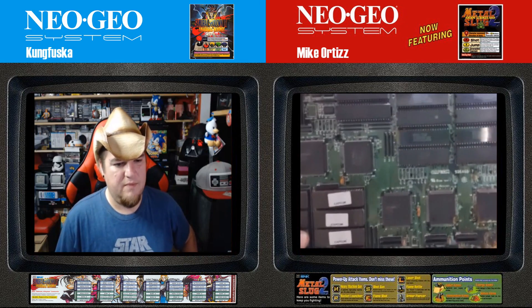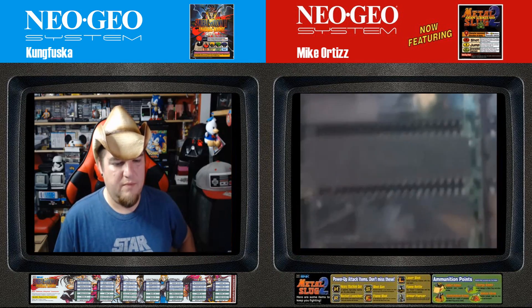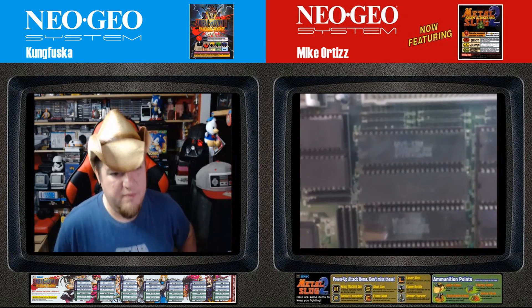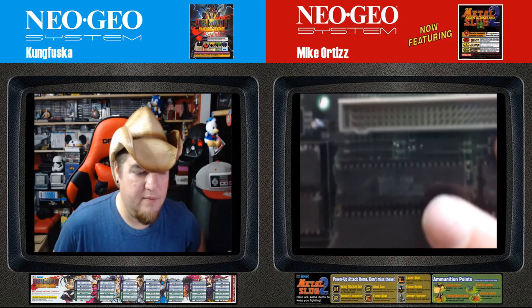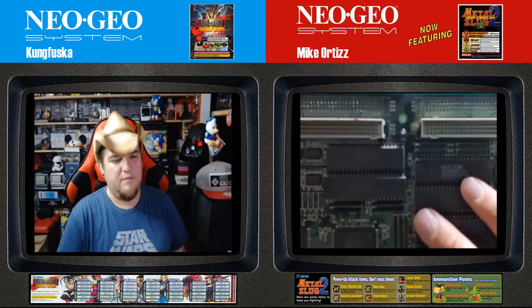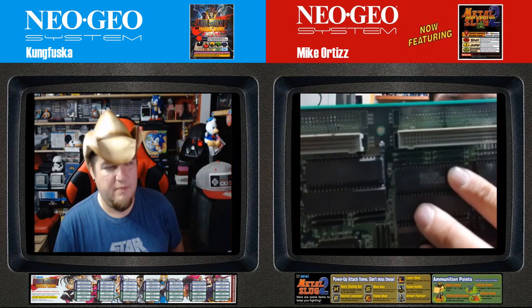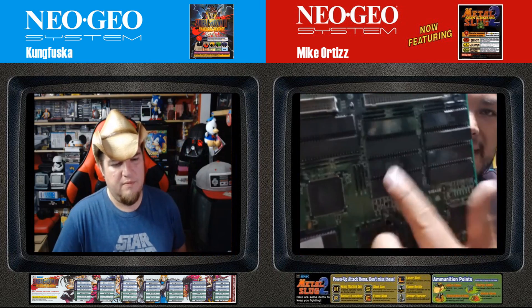When you open a capsule, you should see this type of memory, because they come marked with the game name. For example, this Marvel vs. Street Fighter board shows 'MBS' (Marvel vs. Street Fighter), the memory number — which is number 13 — and all the memories are practically unique: 13, 14, 15 — each one marked. Today there are conversions using EPROMs written with the game data in place of these original Mask ROMs.